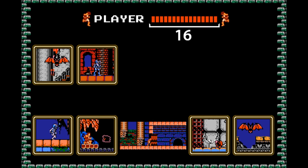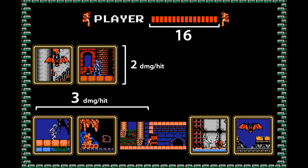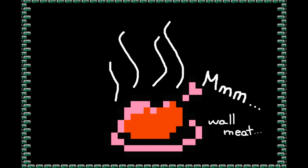Your health bar has 16 parts to it, and every enemy does the same damage within a level with one exception. On the first two levels, you take 2 damage per hit. Levels 3 and 4 is 3 per hit until you pass through a certain door. The rest of the game is 4 per hit. If you need to heal, there is the occasional pot roast hidden throughout the game, and they heal 6 health.